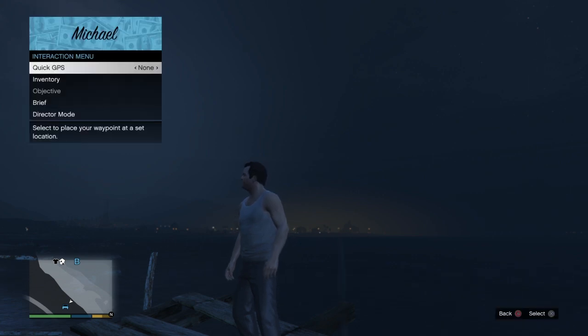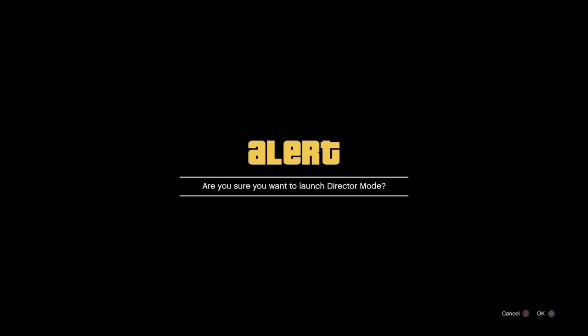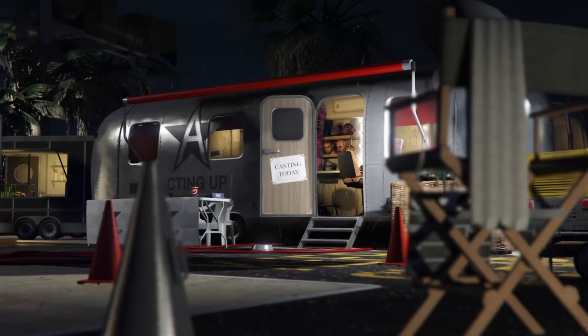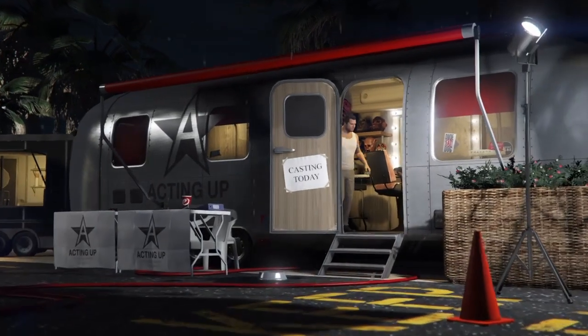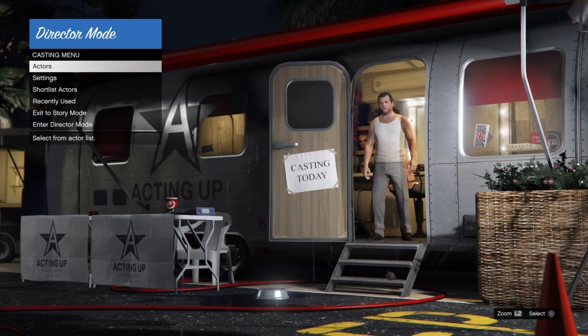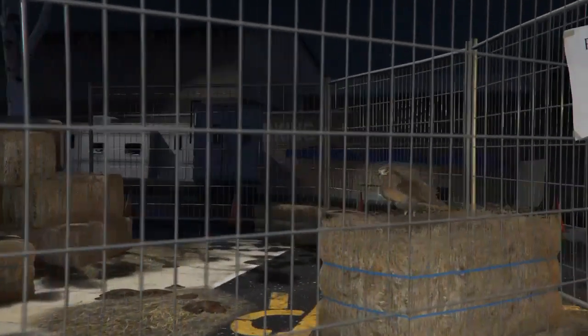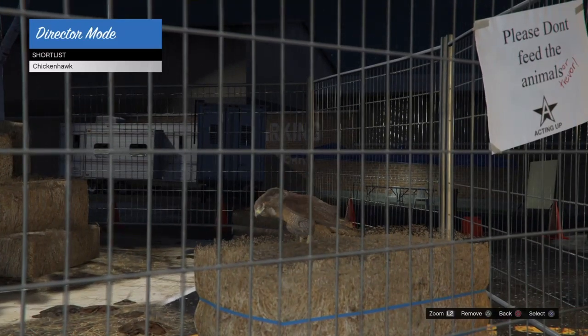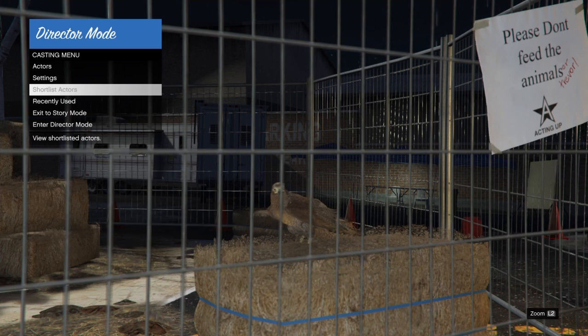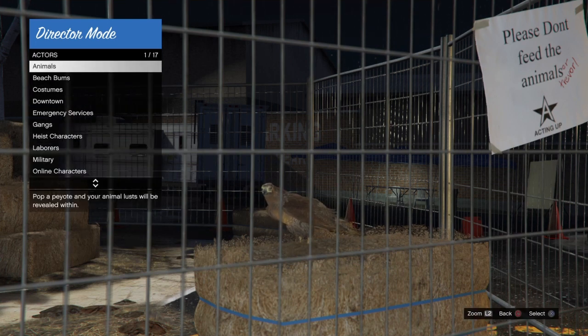To get started, we always want to start this glitch off in story mode. So if you were playing the game, go back to story mode or close the app and then make sure you go to story mode first — this will help your bird duplicate. Once we're in story mode, we're going to go into director mode, then go into our shortlist and clear anything that is in it. You want to make sure that your shortlist is clear before starting this glitch.